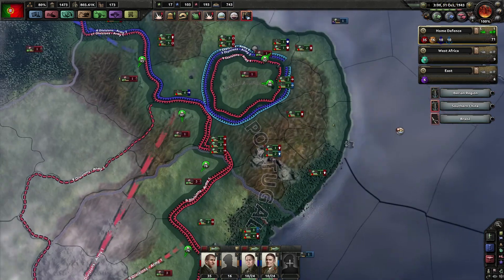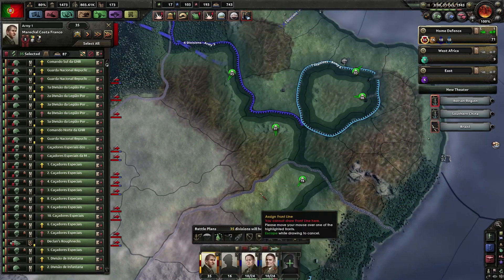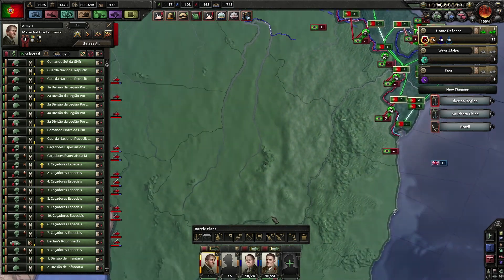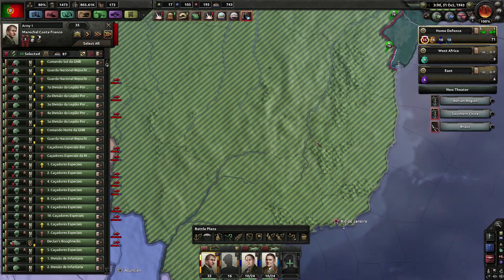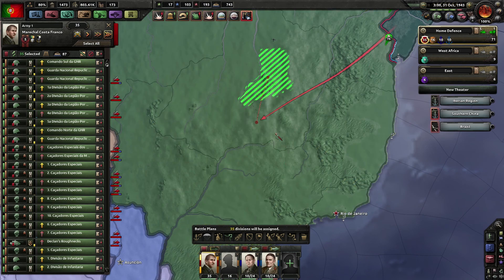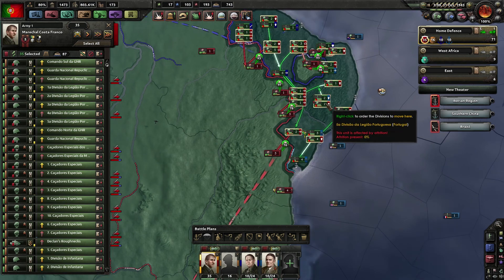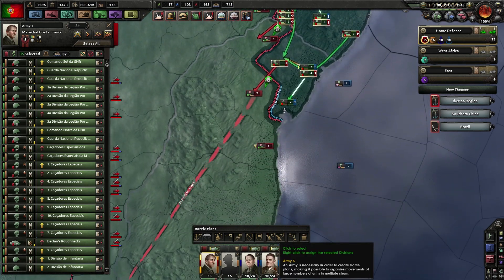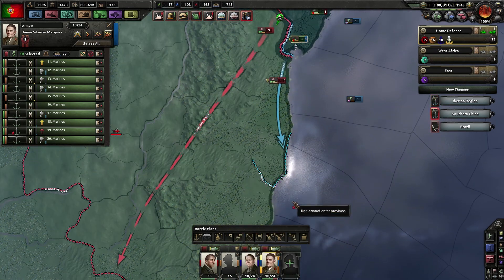Fronts have linked up. Red Army gets new orders - trash all previous orders and get a push order towards Rio de Janeiro. Blue-ish army still pushes up there. Light Blue Army gets a spearhead push down here to the next harbor - activate the plan.